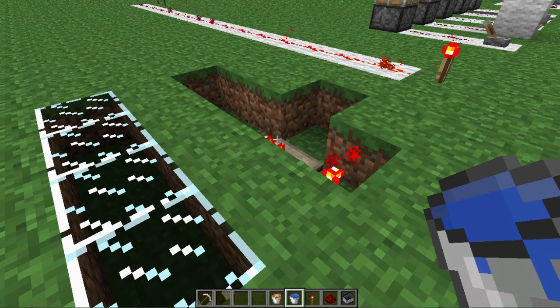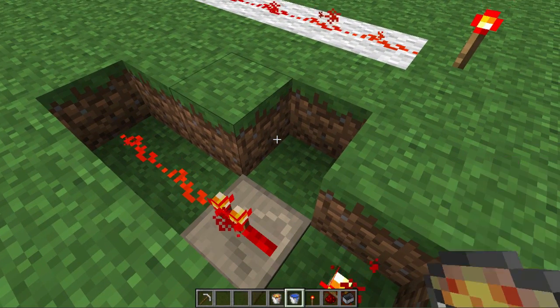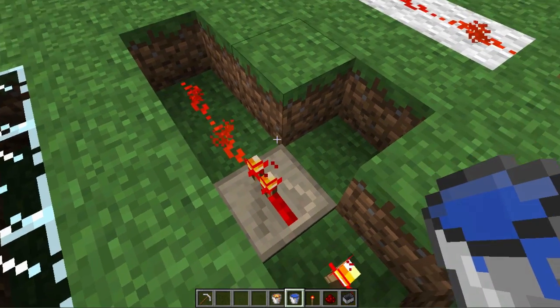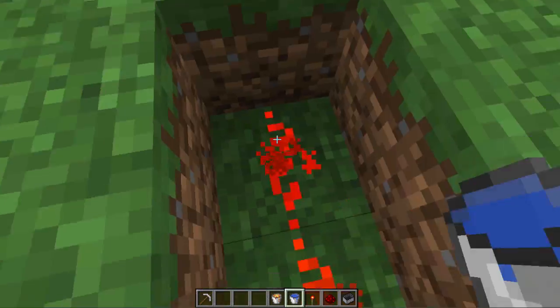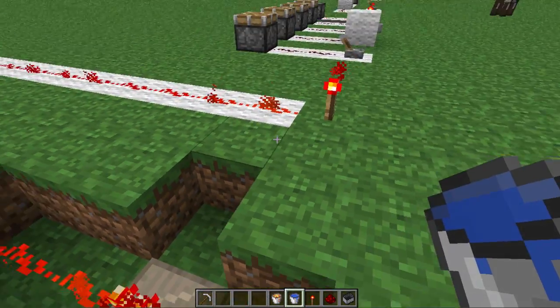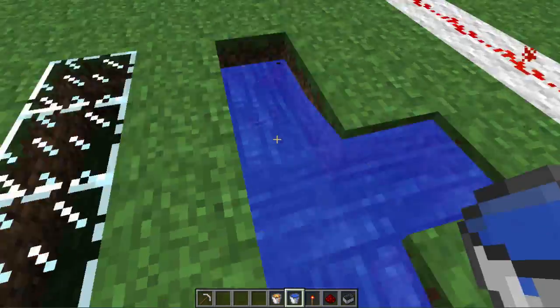Another thing about redstone is if it's hit by water or lava, it is destroyed instantly — redstone torches, repeaters, and the dust wire are all destroyed instantly. If I do this, there you go, it's all destroyed.